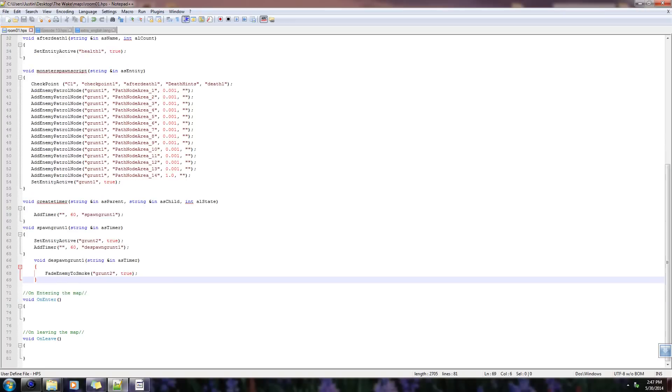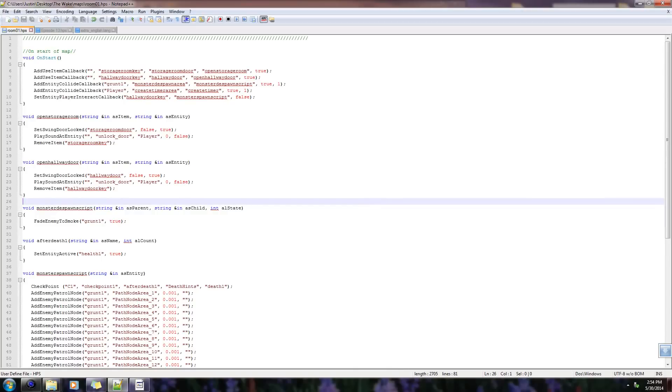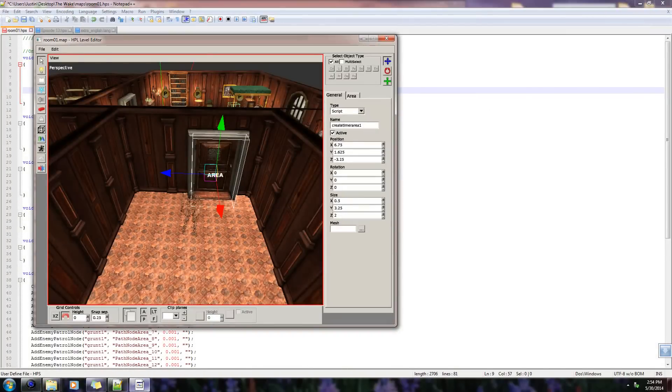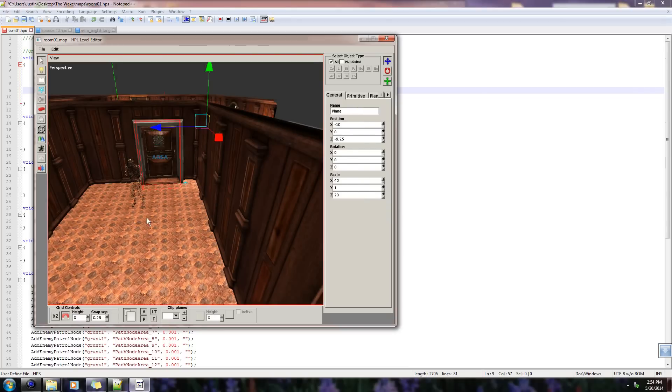I believe we are done here. I always tend to forget at least one small detail — and actually I did forget something. I usually misname things. Create timer area should be create timer area 1, not just create timer area. So if you guys look back here, create timer area 1 right here — I forgot to do that. Don't forget to do that. That should work perfectly fine now.